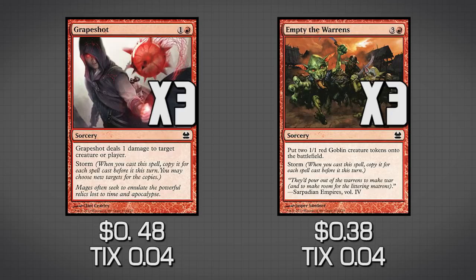Empty the Warrens, on the other hand, if we're playing against a certain deck, we'll bring it in and create a whole bunch of goblins, then swing in with them either the turn after, or if we can give them haste. So the objective with Storm is to play a whole bunch of spells before you play either one of these spells. Grapeshot is the main card — we're trying to do direct damage to our opponent's face to win the game.